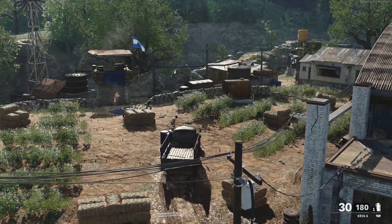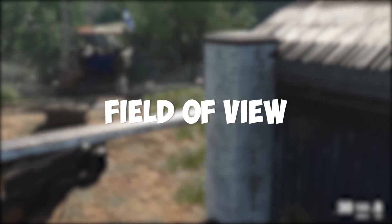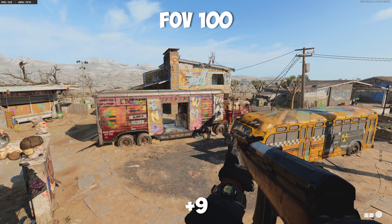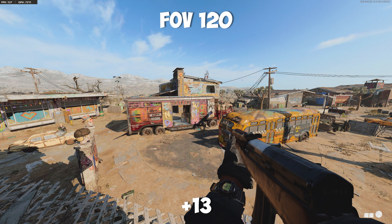To start this video and provide an example of the way things are going to be running, I'll be talking about Field of View. With the Field of View set at 80, which is what most console players played on Modern Warfare with, I ran with 115 frames. When I bumped that up to 90, I managed to get a 6 frame increase. At 100, I got a 9 frame increase. At 110, I got an 11 frame increase. And finally, at 120 Field of View, I got a 13 frame increase.